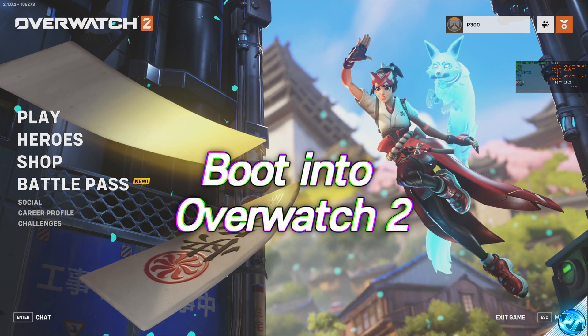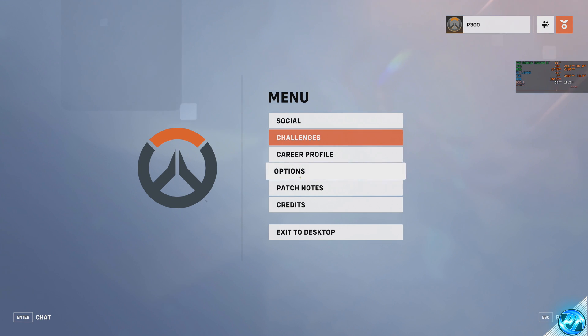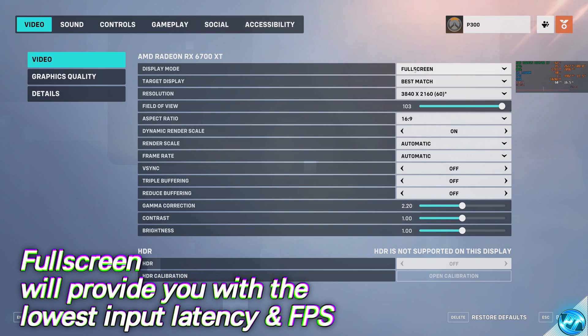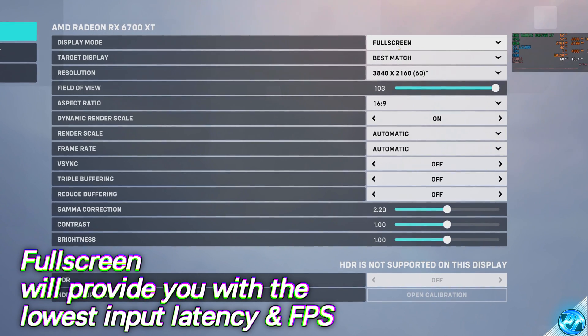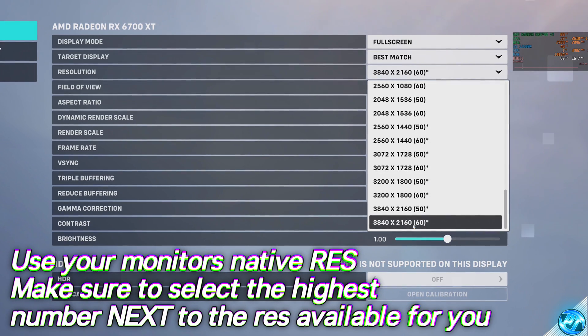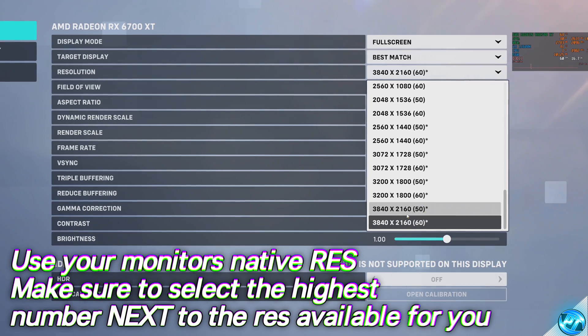Once you're in the main menu of the game, navigate to the bottom right-hand side to the menu, go to Options. Starting with our Video tab, first Display Mode — make sure you are using Full Screen, as this will provide you with the lowest input latency on Windows 10 and 11. Next up is Resolution: select your monitor's native resolution and make sure you are also selecting the highest refresh rate available for that resolution, which is the number in the brackets.